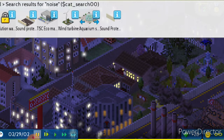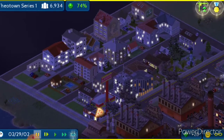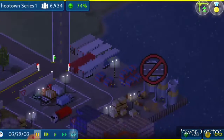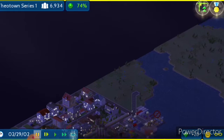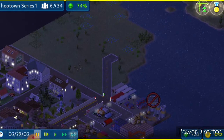We're going to deal with this in the next episode. We're going to make a little facility here that will get rid of all the noise in this area so we can finally be happy. Because right now, overall happiness is 50%, which is not good.